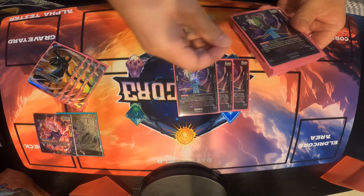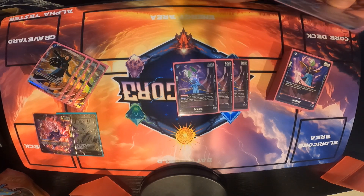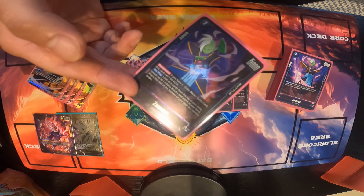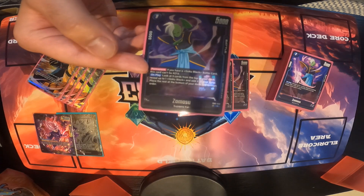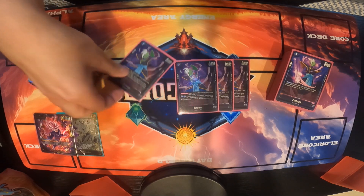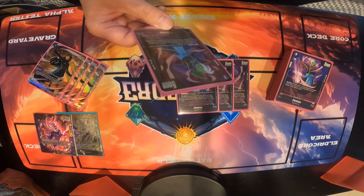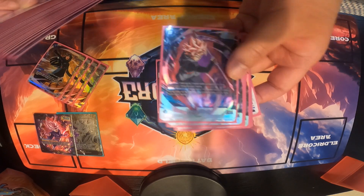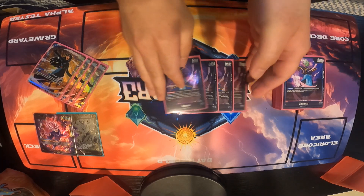We play 4 Zamasu from set 2 — the base rare. If you have a Goku Black battle card, this card can't be KO'd. It protects them from stuff in green, though red can get around that with power negation. On play: look at the top 5 cards of your deck, reveal up to 1 Goku Black and add it to your hand, place the rest on the bottom in random order. Your main target is to grab the 6-cost Goku Black.